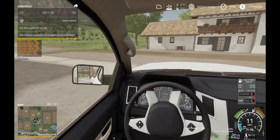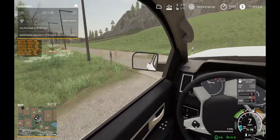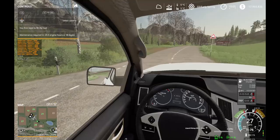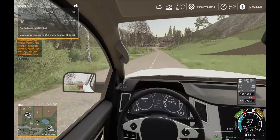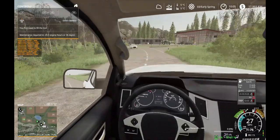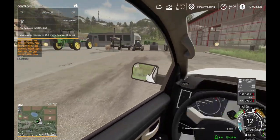I'll just head down to the dealership. I think there are a couple fields where the pH is a little too low — not what it could be. I might take the spreader in a coming video and apply lime, and it'll show on the precision farming map where I've applied. We'll also see how it affects pH — whether it's a drastic change or what. Stuff I like to play around with is to see how the mods respond and what they show.